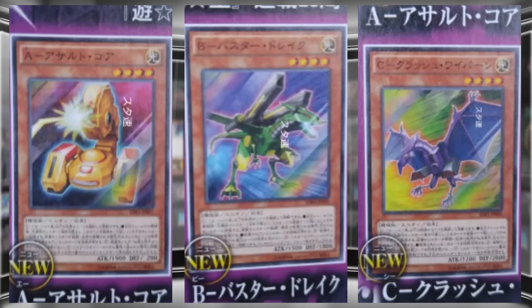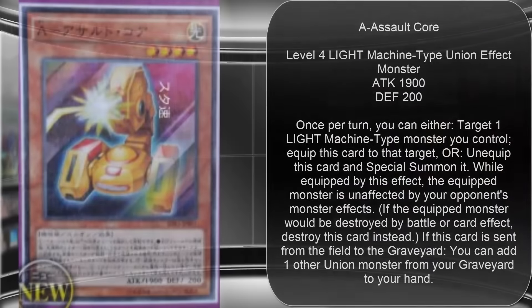The difference here is that all three are actually union monsters, not normal monsters this time. Their effects are really similar, so I'm just going to read off the first one's effect and then explain how it's slightly different, because they're basically the same text with just some slight differences. The first one is Assault Core, a Light Machine union monster.